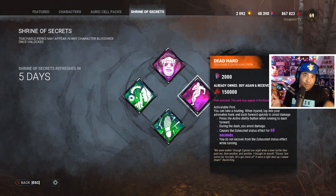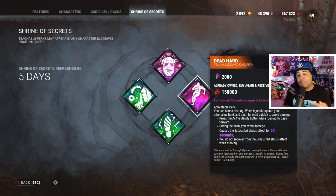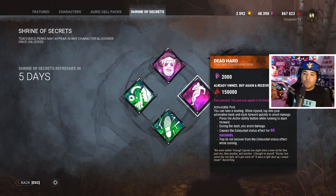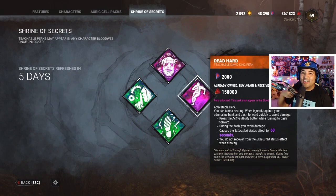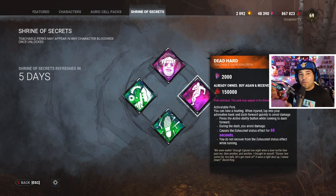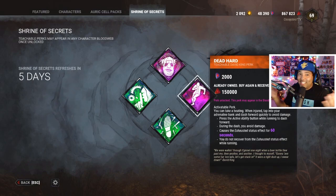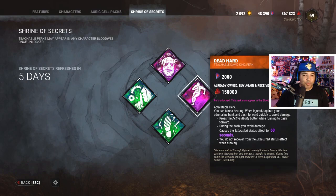The best thing you can do as a survivor is waste the killer's time — don't just stand at a pallet and slam it down, keep running and looping. The more time you waste, the more time your teammates have on generators. You can even use Dead Hard over Trapper's traps. It's so funny to see a Trapper block you off in a choke point, put a trap down at the door thinking he has you, and you just Dead Hard right over it.